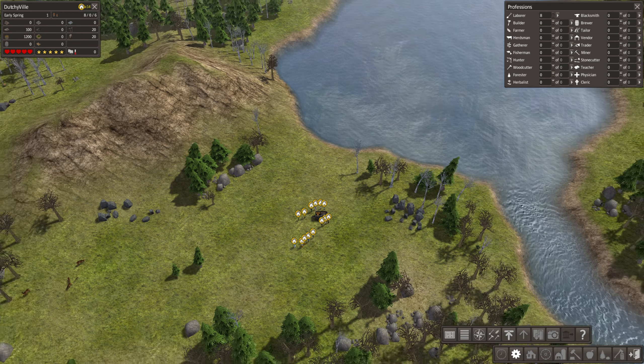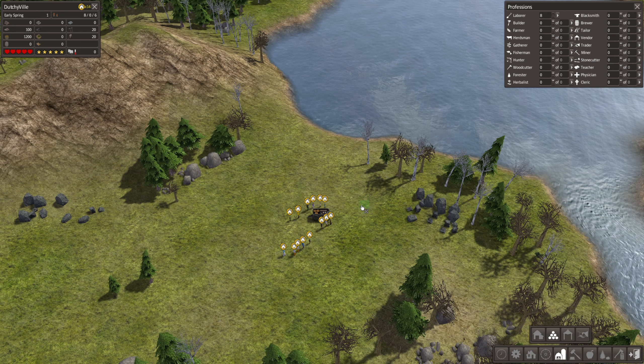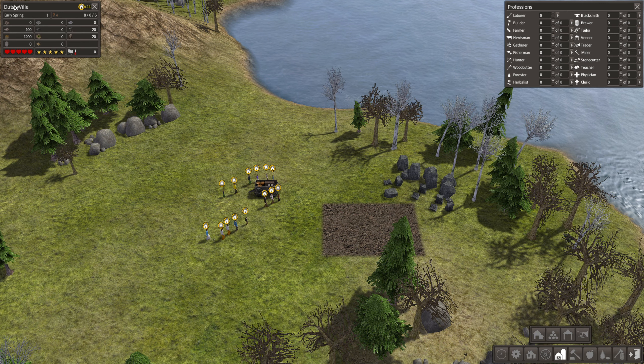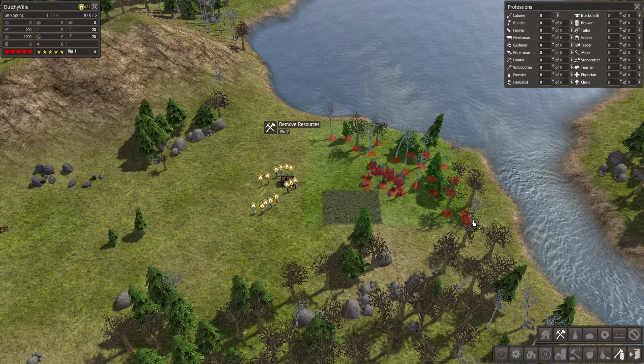The cleric brings happiness to citizens - of course I will build a big church in the center of my town, because that is how they always do it. I'm going to make use of the increase priority button a lot, because last time people never started building the house because I didn't tell them to. Now let's start with a stockpile over here - when I assign them to clear the forest and rocks they will put it on the stockpile, and then builders can take it from there to the building.